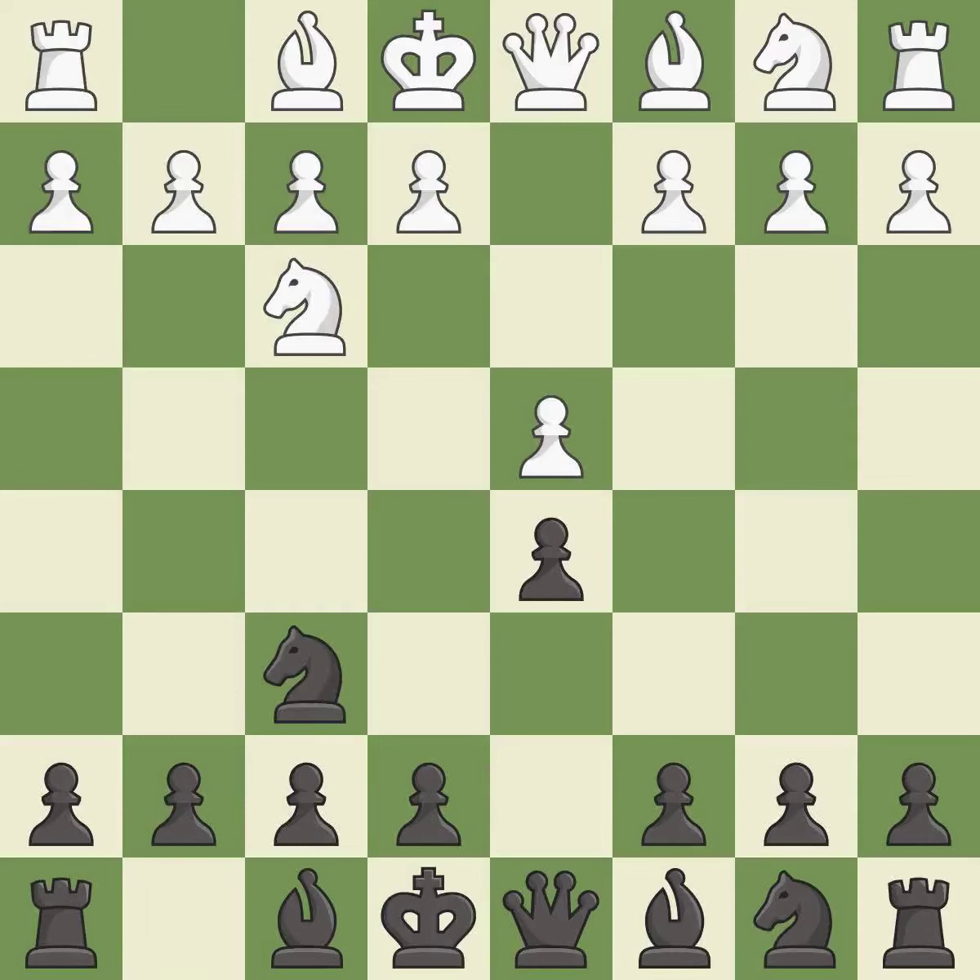This develops a knight off its starting square, getting it into the action. C4 gains space on the queenside, prepares to develop the knight to C3, and invites black to give up control of the E4 square after DxC4.